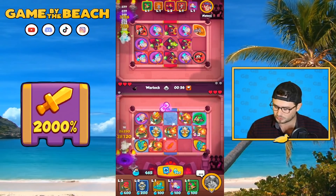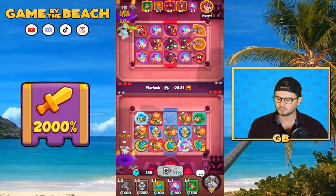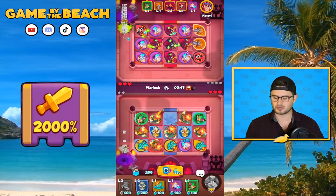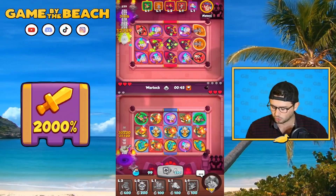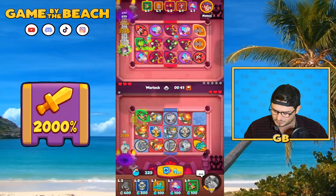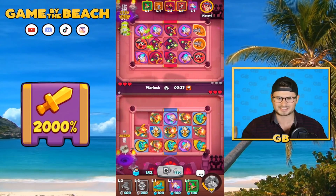We don't want to get stuck with a bunch of random rank-two Portal Keepers — that's the worst thing that can happen if they're just not helping you. So we're going to actively avoid that, and just level up some of these guys. Now it's a rank three — for some reason I'm having a hard time seeing that one, must be the lighting.